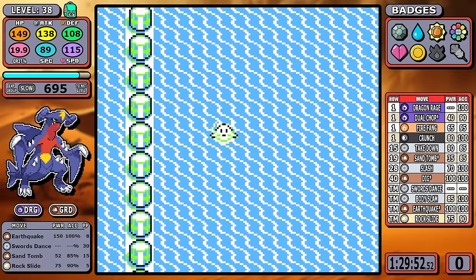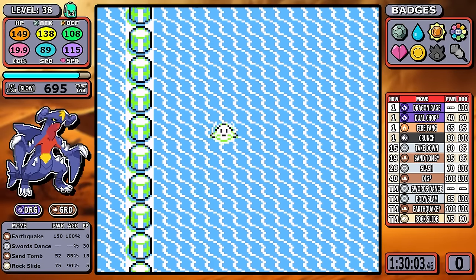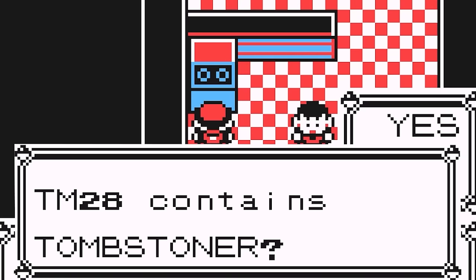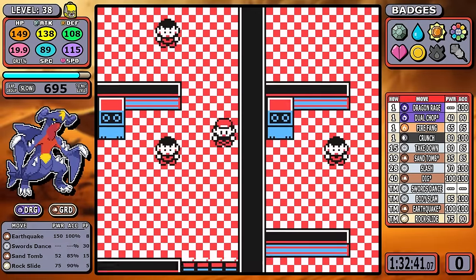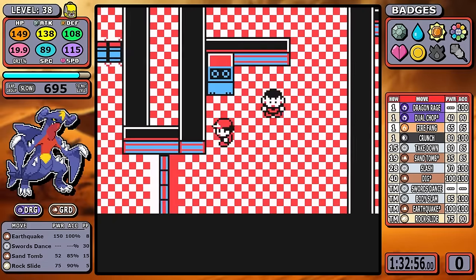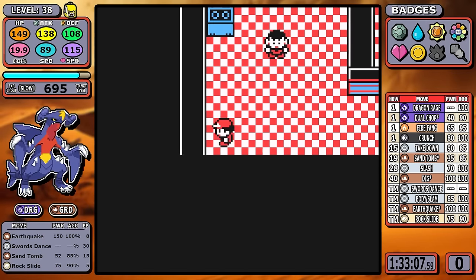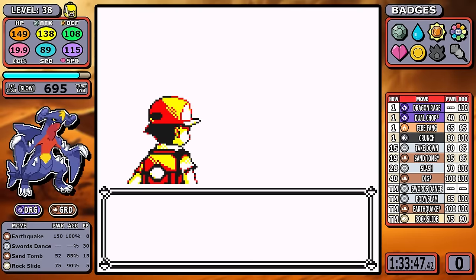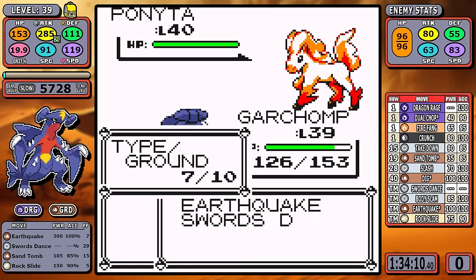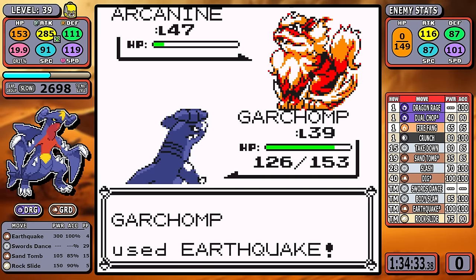That takes us on a brisk swim down to Cinnabar, and before you know it it's time to ask: is TM28 actually Tombstoner? Garchomp is the original Tombstoner — the only Pokemon that ever had that name. Anyway, for Blaine: a Ground type against Fire types, you already know how it goes. Earthquake handles everything exactly as expected — no suspense needed, seventh badge down pretty easily.